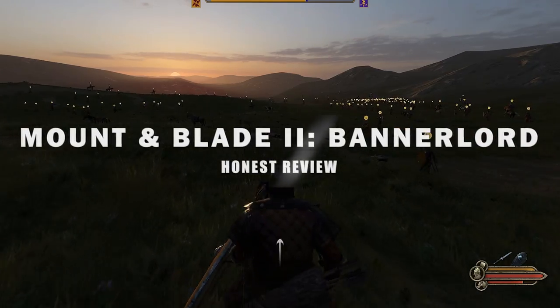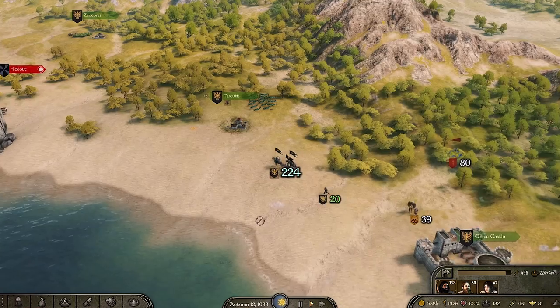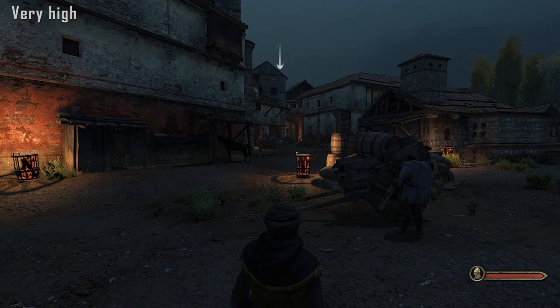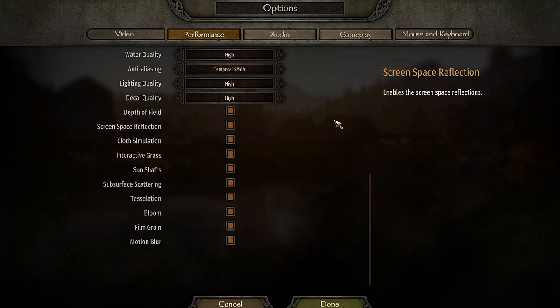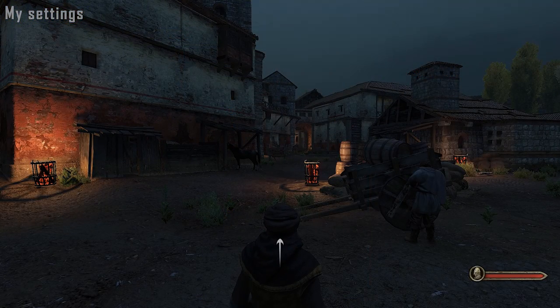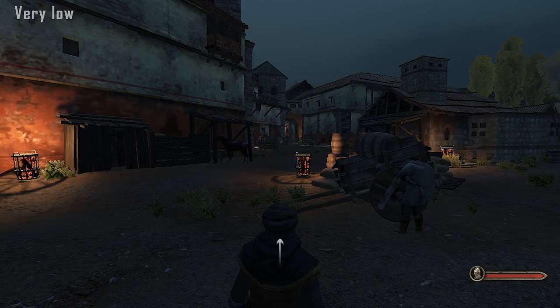We're gonna start with the graphics. This is what the game looks like when it's maxed out, at least on my PC. But for this review, I use a mix of high, medium and low settings. We'll talk about the framerate in a second, but if you have a lower-end PC, you probably wanna know what the game looks like on very low, so take a look.